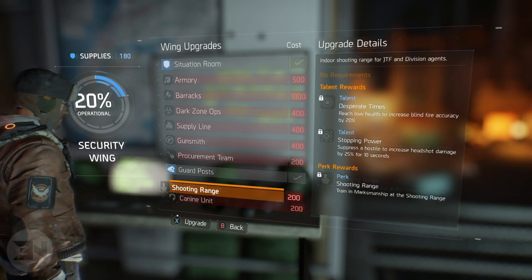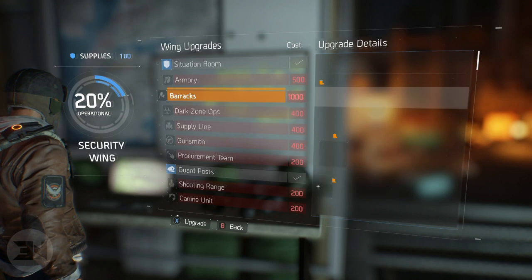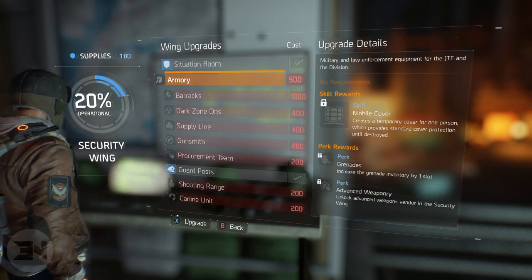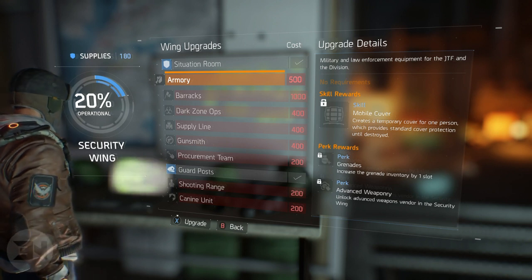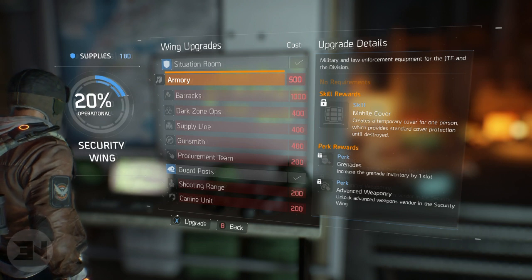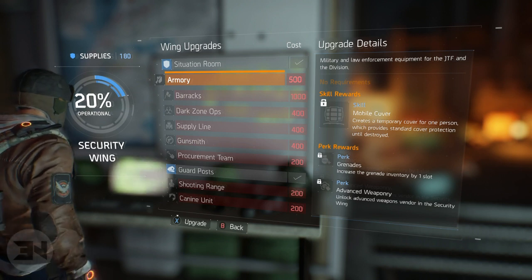The shooting range is also going to be useful because you can train your marksmanship. Probably the only other one worth getting near the start is the armory, which increases your grenade inventory by one slot and unlocks advanced weapons in the security wing, so you can come here and buy better weapons.